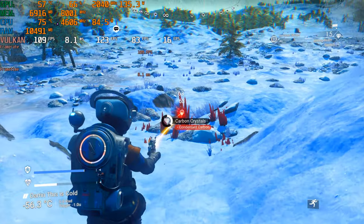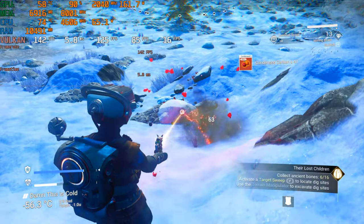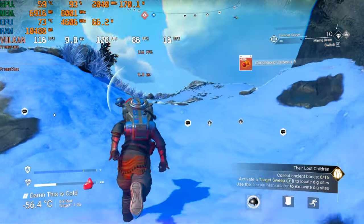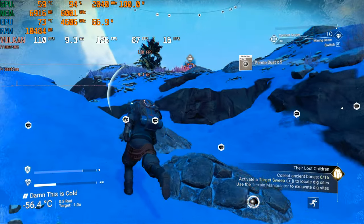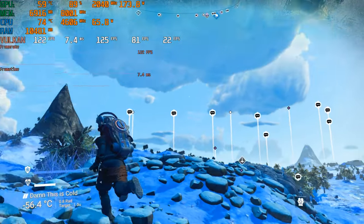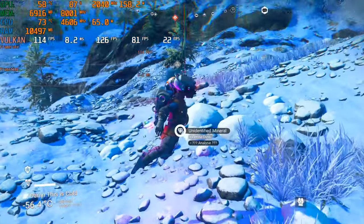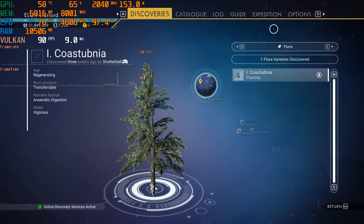Let's collect these materials — Condensed Carbon, and some Ferrite too. This game looks incredible in my opinion, one of the best looking games I've ever played. Just gorgeous. And there's also a snowy planet, which is one of the more intensive planets in the game. Let's change now to 1440p.